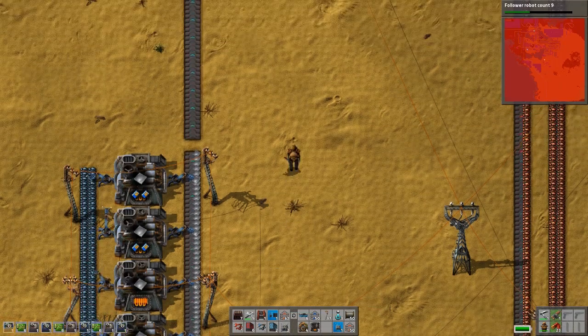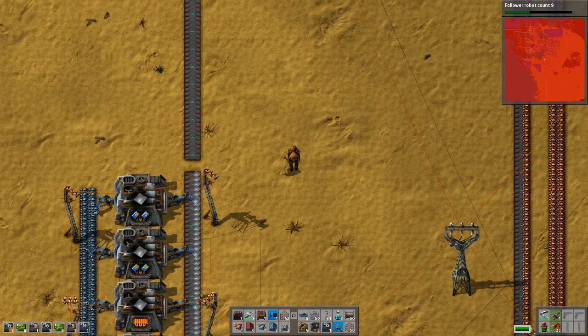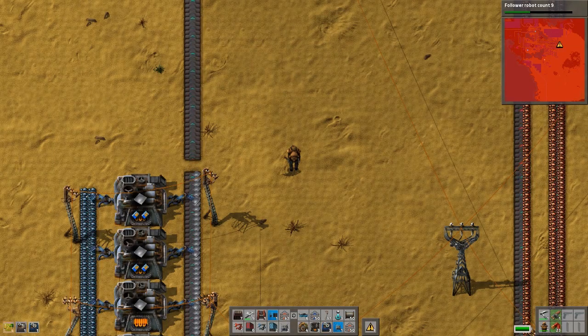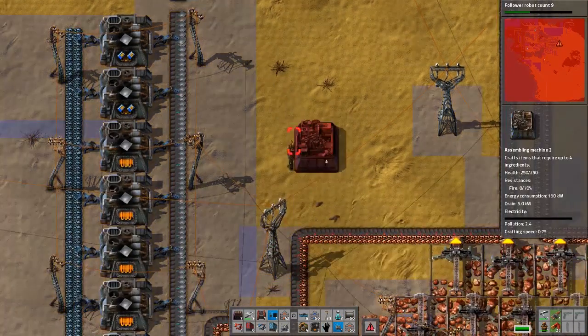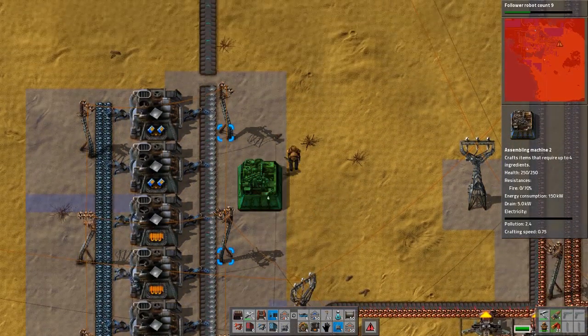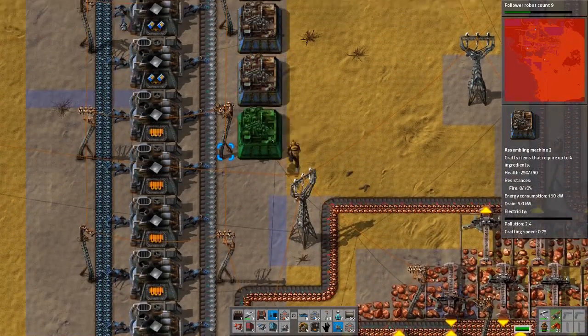Okay, so here's the plan — we're gonna take this splitter off and do this. Our steel production is gonna take a little tumble while I figure stuff out, but our iron plate production is gonna be great.